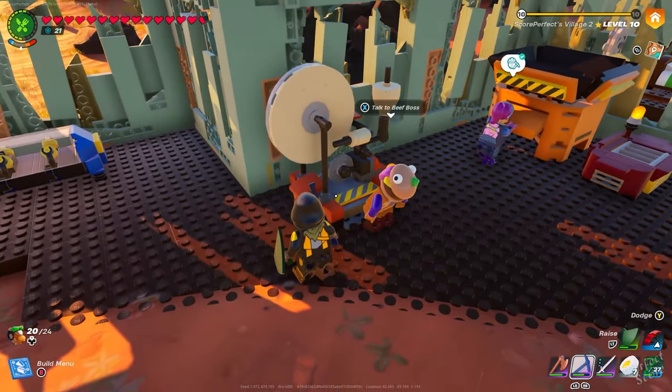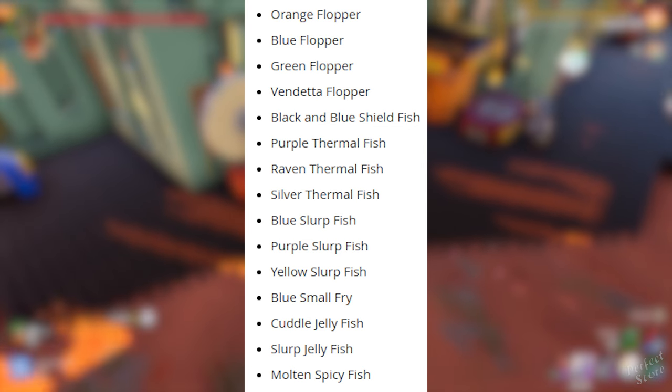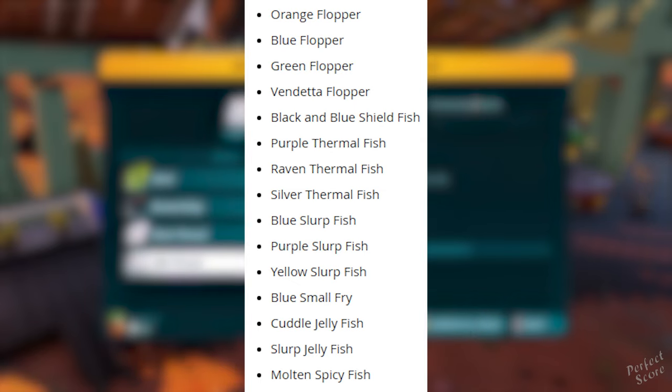I'm pretty sure you're going to need additional materials as well, but in order to unlock the recipe these are the items that you need. With that fishing rod you can begin fishing, and a lot of different fish will be introduced in this update. Different fish can be found based on the biome and water you're fishing in, and it's also dependent on the weather and time of day, which is going to be extremely annoying.